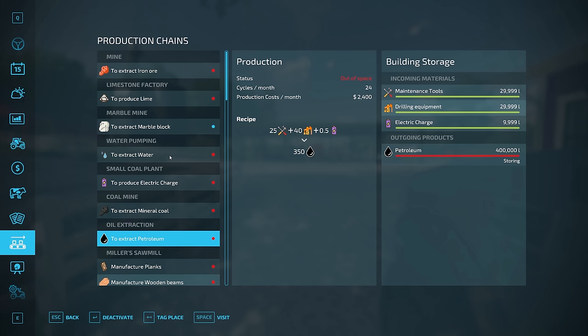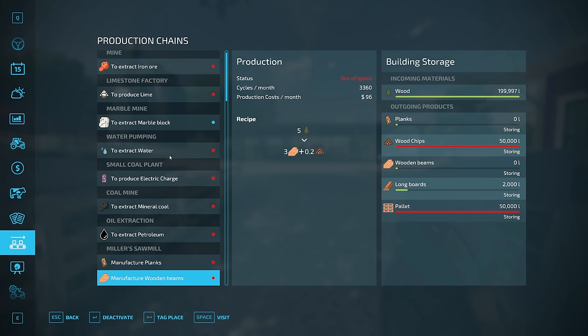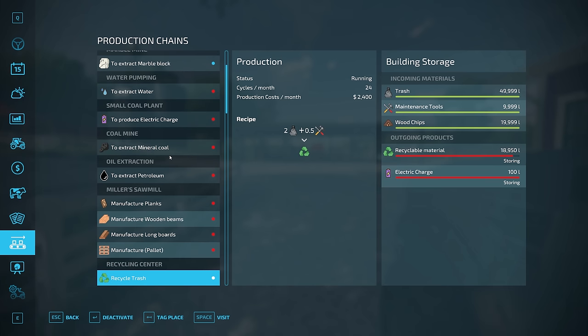We have oil extraction where we need maintenance tools, drilling equipment, and electrical charge to get petroleum. The sawmill requires wood to produce planks, wood chips, wooden beams, or long boards. The recycling center is where we can get our electrical charge without needing something that already requires energy — we provide trash, maintenance tools, and wood chips in order to get electrical charge.